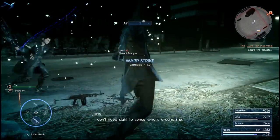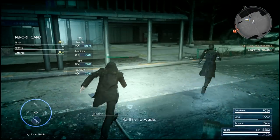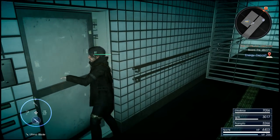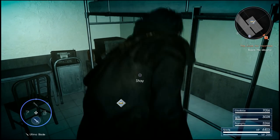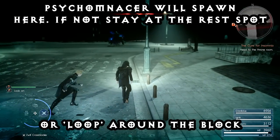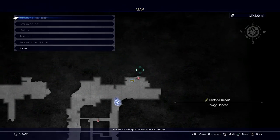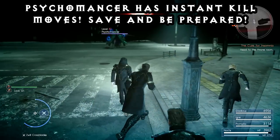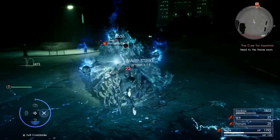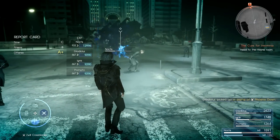You might sometimes encounter a group of soldiers where the Psychomancer spawns — if that's the case, just clear them as well. If you've done all that and still haven't got the Psychomancer to spawn, you can go down into the hotel and sleep there, and when you come back up there's a possibility he'll spawn. If still not, retrace your steps, do the loop, and come back to this spot. This is not an exact science, but this is the way I got it to spawn.